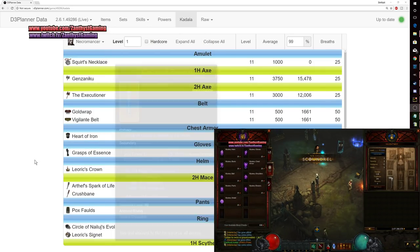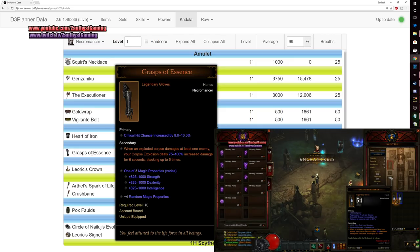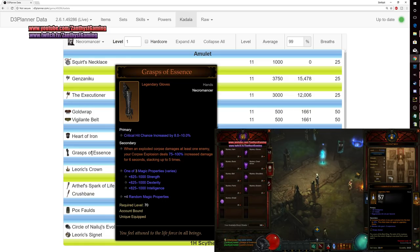For Necromancer, I would be gambling for gloves to get the Grasp of Essence. Corpse Explosion is really, really good as you're leveling up. The gift that you're getting this season is Inarius, and there are some pretty solid builds that use Corpse Explosion to help multiply the damage of Inarius. So I would consider doing Grasp of Essence here.